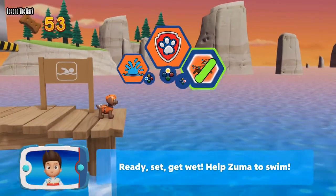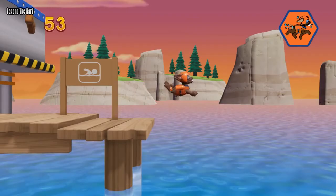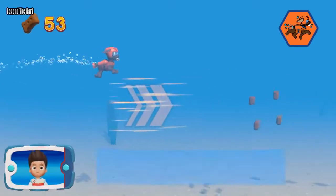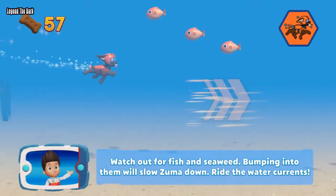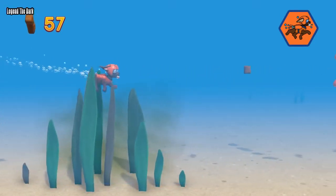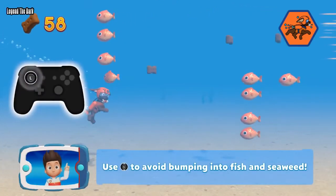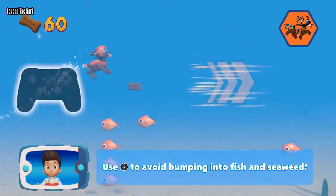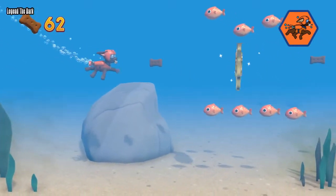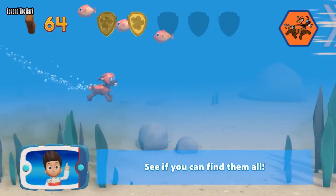Choose the Puppability. Ready, set, get wet! Help Zuma to swim! Watch out for fish and seaweed — bumping into them will slow Zuma down. Ride the water currents. Use the left stick to avoid bumping into fish and seaweed. Keep collecting pup treats whenever you find them. A golden paw print — you got it! See if you can find them all!